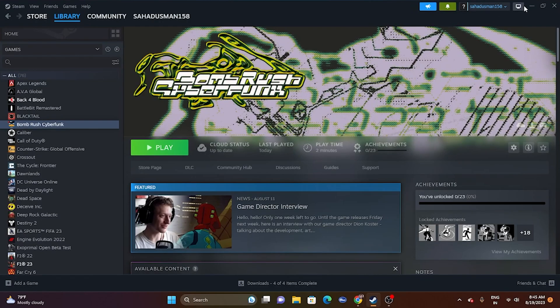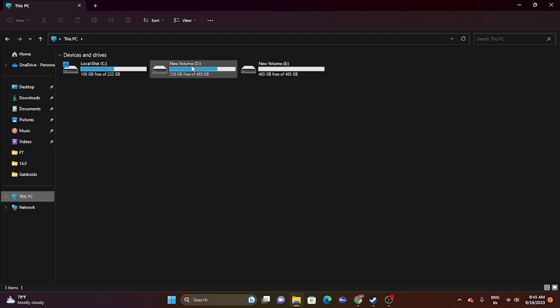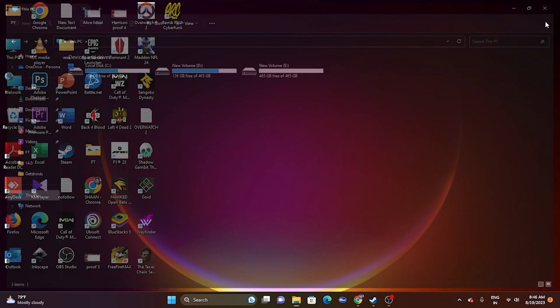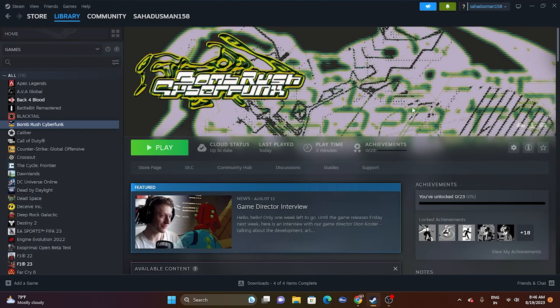Finally, try uninstalling and reinstalling the game. Go to File Explorer, go to This PC, and uninstall the game. Importantly, reinstall it to a different drive — if it was on C, install it on D or E. You should not uninstall and reinstall to the same drive. These are all the possible workarounds. If you found this video helpful, please subscribe and click the bell icon. See you soon — peace out, bye bye!